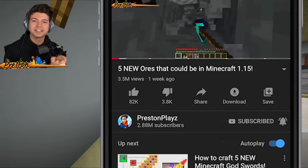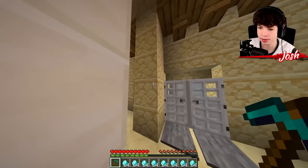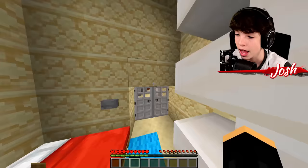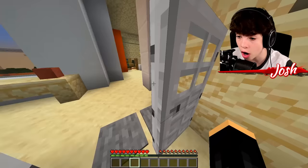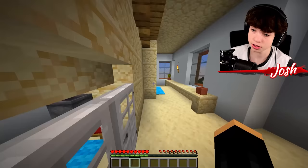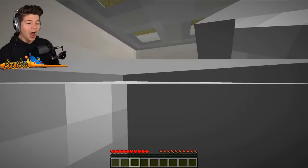I finally went outside and collected some more diamonds since my other diamonds just randomly disappeared. I have this little safe and secure room, so it's gonna be harder to get into this time. I also have a little idea so I know that no one will try to come and steal my diamonds. All we do is just break these, and now no one can get into my chest room — not even me. So it works out for everyone.